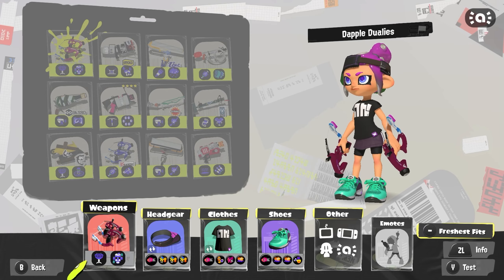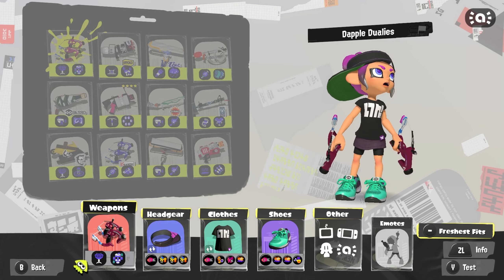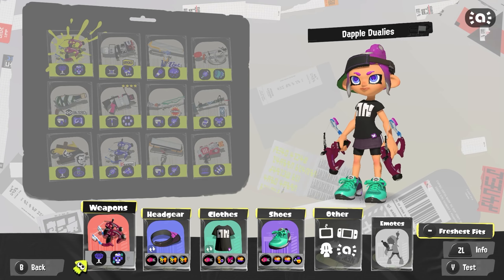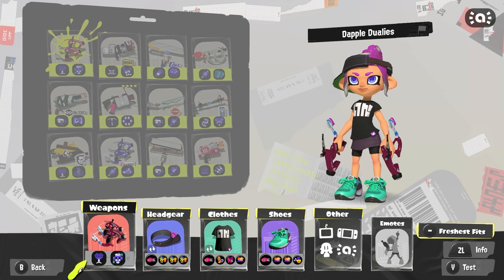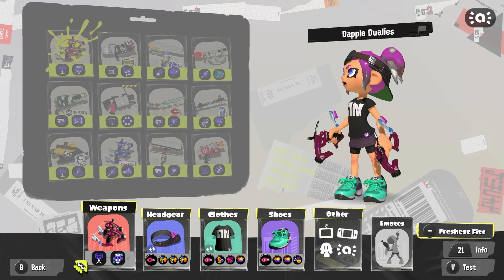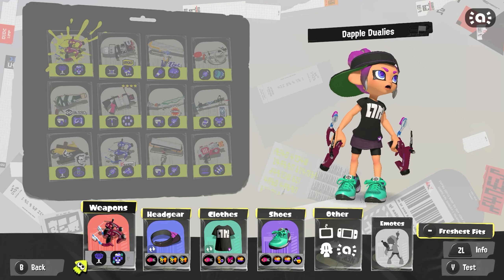Cooler is of course very nice for a hyper aggressive weapon to have, since it lets you be a little bit more selfish with it, even though you're still wanting to be supportive and throw it towards your teammates so they can utilize it. This allows you to feel a little bit braver pushing into places that you wouldn't be without the cooler. And since you don't have a lethal bomb to poke with, tacticooler really helps you get in places.